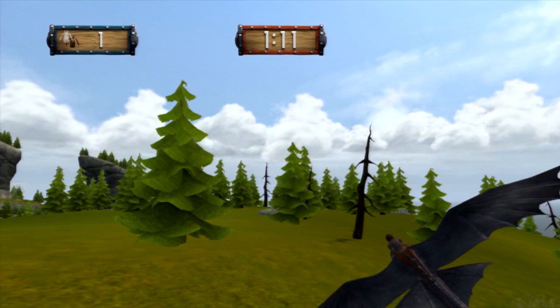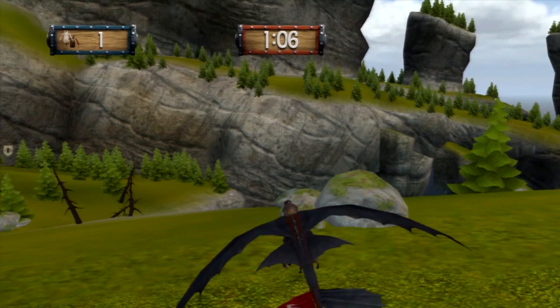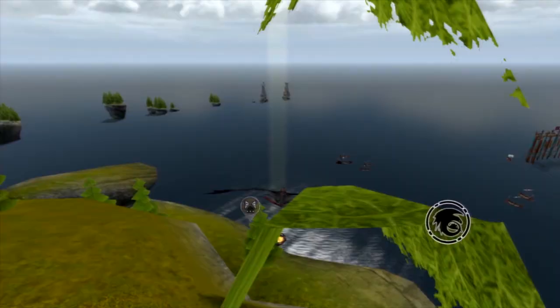So apparently the trick is to press the triangle button when you get close to a sheep, and you can snatch it. Then you do a barrel roll — do a barrel roll, just like in Star Fox. And boom — perch. See, it stuck that landing.